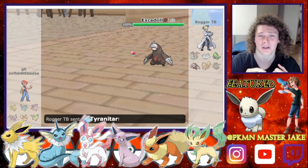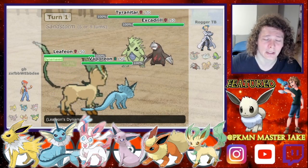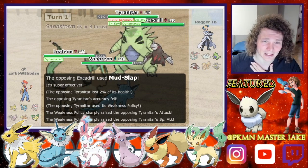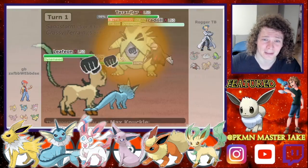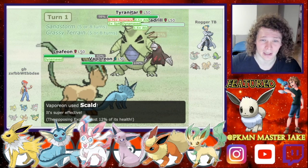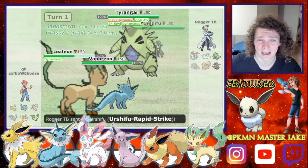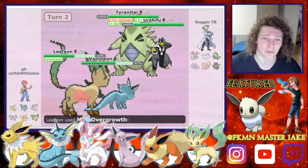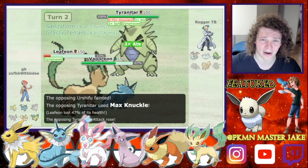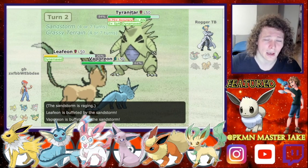He leads with Excadrill and Tyranitar and I lead with my Leafeon and Vaporeon. I sort of saw this lead coming so I wasn't too stressed. I do go for the Dynamax with my Leafeon and then go for a Max Overgrow into the Excadrill slot, thinking that was going to be the threat. However, he goes for a Mud Slap into his own Tyranitar which does no damage and procs his Weakness Policy, which is a little bit scary. Now I'm in a bit of a pickle because he can send in a Togekiss to redirect me. I'm a little bit worried about the Urshifu so I do go for a Max Overgrow into that. There's a plus two Tyranitar on the other end but that's actually not too stressful at this point — I'm definitely more worried about the Urshifu.